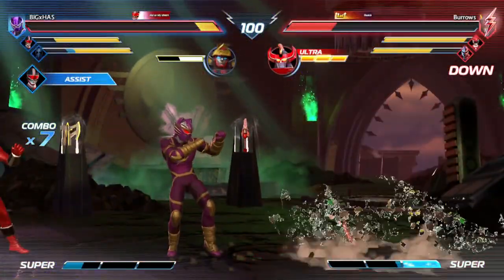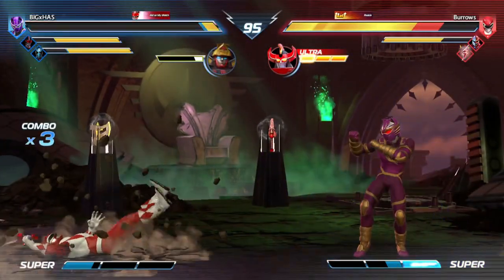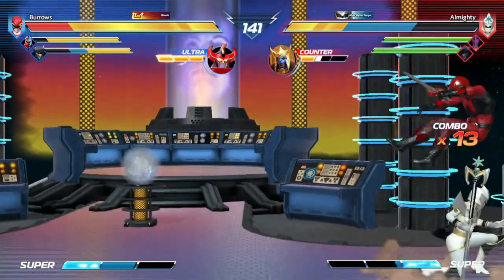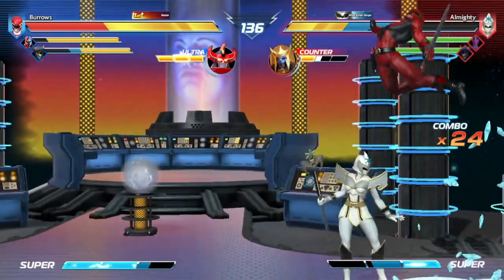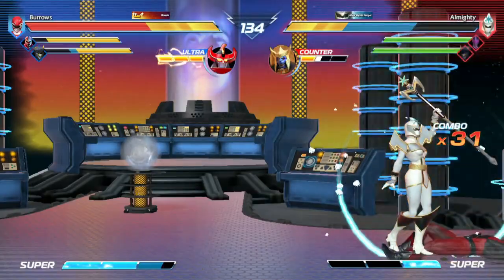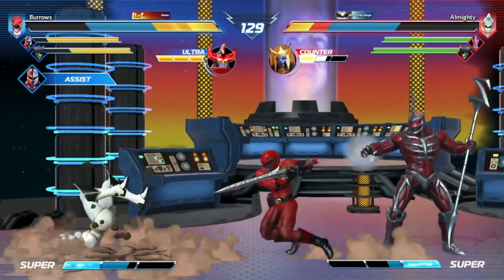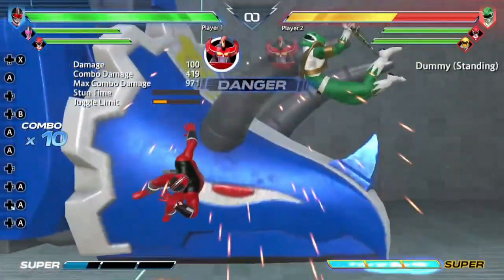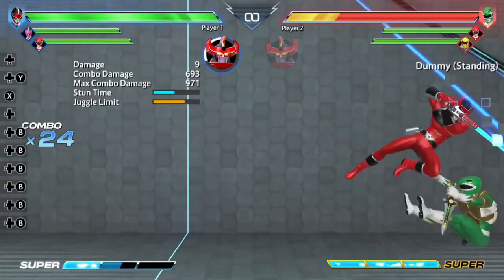The swap strike costs one segment of the super meter — the same as an EX move, and half as much as the supers in this game. In the current patch, a successful swap strike takes a segment from your opponent's Megazord gauge. This new gauge now regulates the use of Megazords. In previous versions of Battle for the Grid, Megazords could only be used if you were down a member of your team — the more people you've lost, the more time it stays active, and you could only command a Megazord once. It was supposed to be the comeback mechanic, the hype bringer.